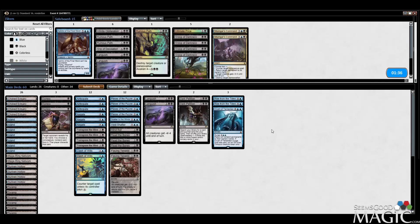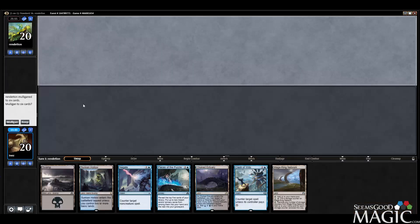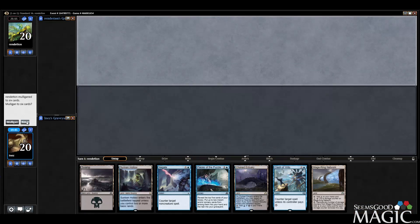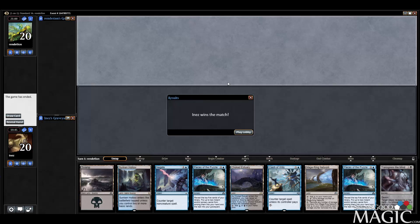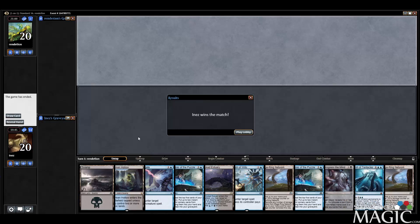Opponent is mulliganing, we're going to keep this hand. Opponent said 'I'm already liking this brew.' Looks like opponent is in some trouble — no lands, so it looks like they're done. Well, that's not exactly what we want to see in our playtesting because it's more beneficial to see how we sideboard against these matches. Sideboarding is half the battle in standard constructed, but that's alright — let's move on and see if we play another possible tier-one deck here shortly.